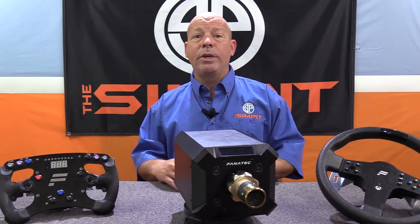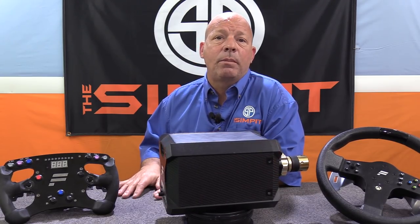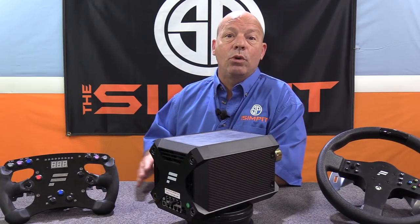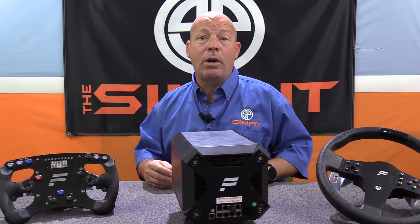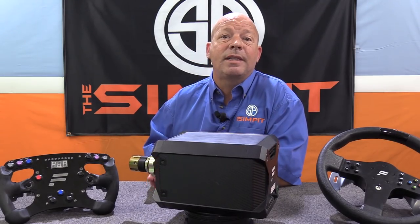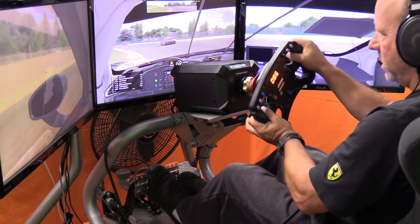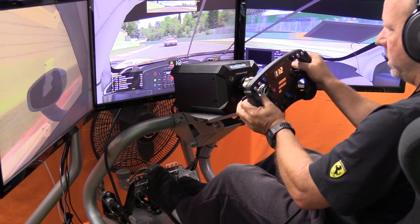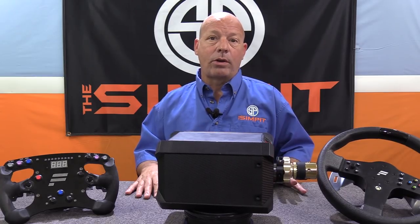After all the installation and software setup with the recommended settings loaded, it really comes down to how things drive. When it comes to direct drive wheels, for the most part all the wheels share more things in common with each other than they differ from conventional wheels. The rigidity, the strength, the rotational freeness — these are the things that separate direct drive wheels from conventional Fanatec, Thrustmaster, and Logitech wheels. In the case of the Fanatec DD2, you have a very rigid one and one-eighth inch shaft that spins very freely and cannot be flexed in any direction.